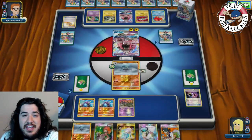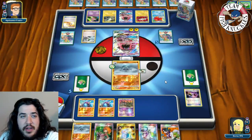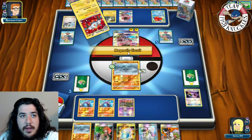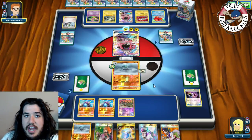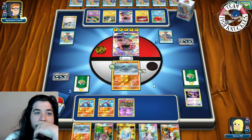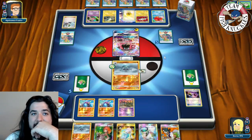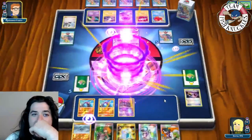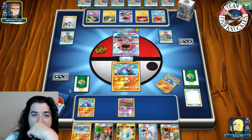Opponent plays Fisherman, puts three energies in hand. He's got four and could find three more to take a knockout with Tapu Lele. They load up all seven onto Tapu Lele and go for Energy Drive for the knockout going down to four prize cards. Unbelievable - seven energies on that Tapu Lele!